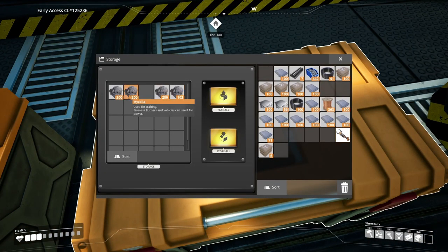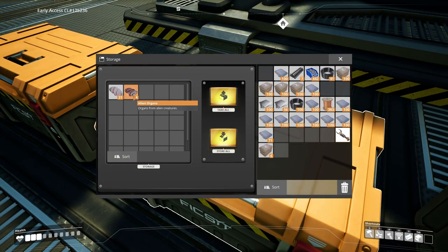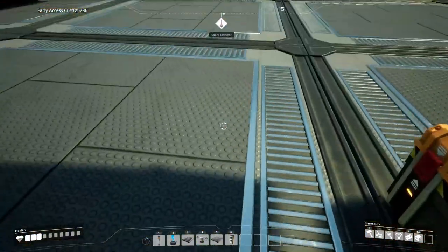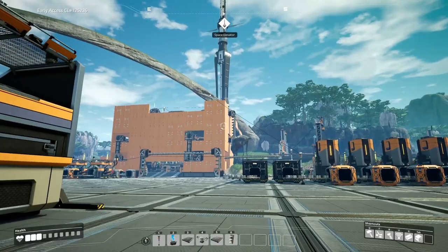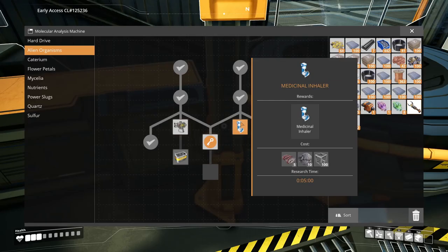This mycelia stuff is really really useful. It's tempting in the early game to just delete it, but I want to keep as much as possible because you can use it with these to make inhalers, which we'll be unlocking soon. The inhaler lets you get all your health back - as you may notice I always seem to have low health because I'm constantly jumping off high things. So let's load up on some bits and get some research done. We need five inhalers and a hundred frames, so it's going to take a little while.